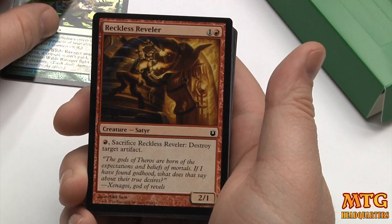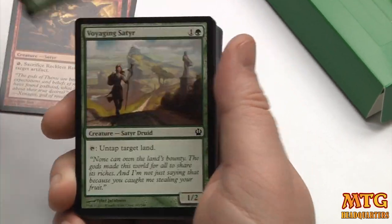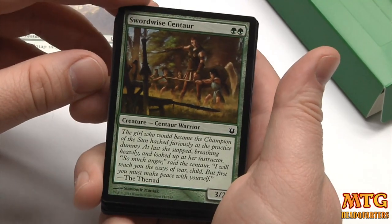Reckless Reveler, 2/1 — to destroy an artifact, you can sac it. Voyaging Satyr — if you want to improve this deck, you could probably have three or four of them. It's a common, so you should be able to get it very cheap.